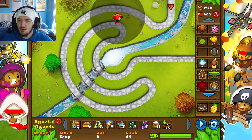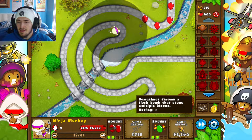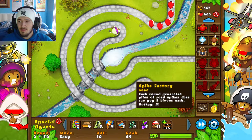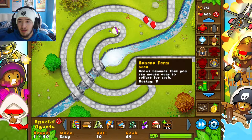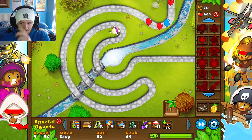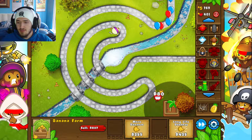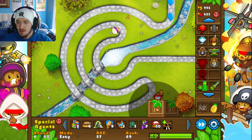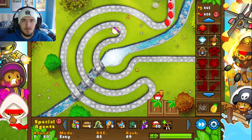We'll start off with the ninja monkey, and I'll give my reasoning. There's this upgrade to the right — the ninja monkey can sometimes throw bombs, and whenever it throws bombs it actually stuns the balloons. I'm hoping that when it acts upon the golden balloon it will hopefully slow it down or completely freeze it altogether, because that balloon is also very quick — very similar to a pink balloon in that sense.